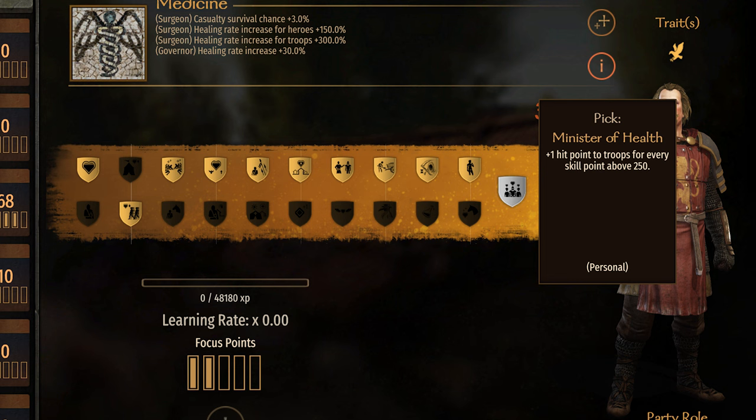Minister of Health. Plus 1 HP to troops for every skill point above 250. This does not include heroes — this is only for regular troops. Still good, it just doesn't apply to you or your companions.